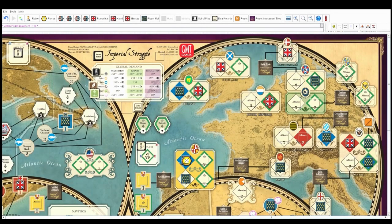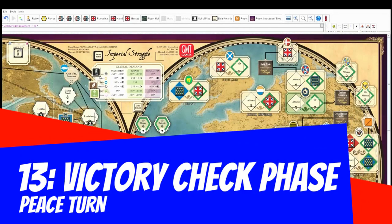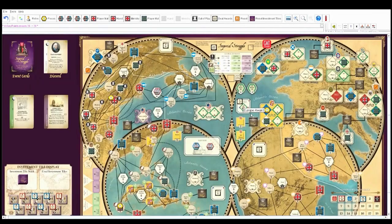Victory check: if you have 30 or more, or if you won all regional and global demand awards, you win. You actually almost won the game on the first turn! You won all three global demand awards — well, tobacco was a draw. We do the victory check phase. Points only count during that phase; it's not like Twilight Struggle where hitting 30 instantly wins.